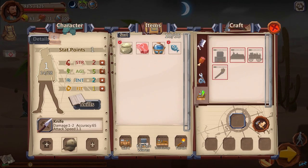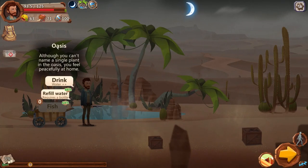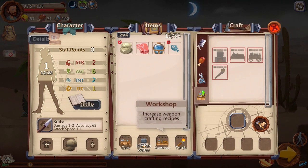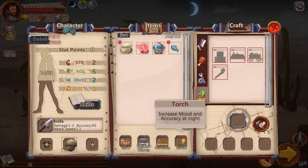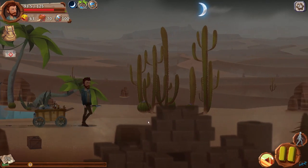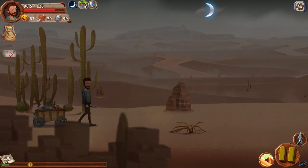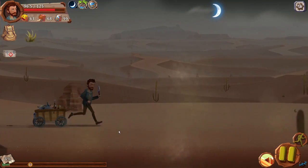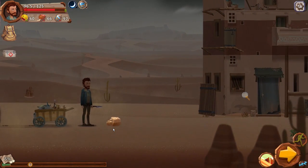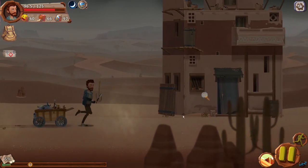We have two more stat points — I'll just drop them into agility. We explore further and spot kitchenwares, a cart, a workshop, and a torch item. The torch increases mood and accuracy at night. We continue moving — running doesn't seem to have a negative effect. We spot a rock we'll check out and then find what looks like an abandoned hut or house ahead.